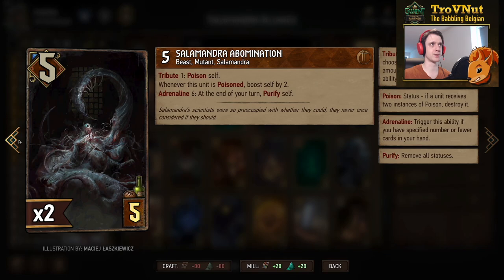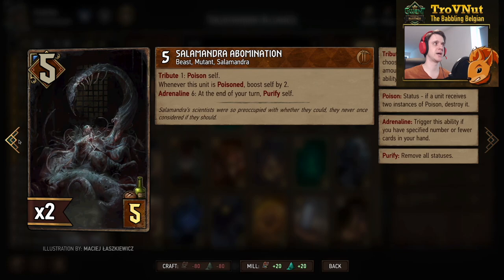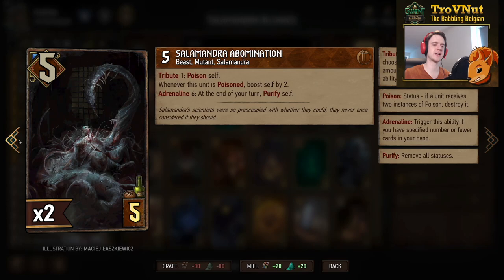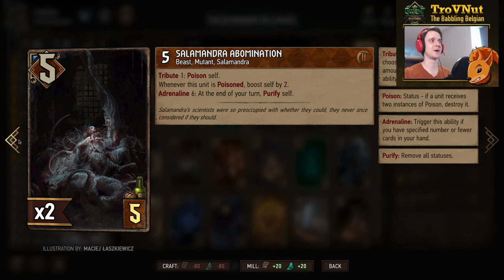At adrenaline six, the Abomination also purifies itself at the end of your turn — removing all status effects including veil, bleeding, and poison. This is really useful against Blood Moon, which is prevalent in Monster decks, because if this card is the only card on the Blood Moon row it purifies the bleeding away every single time.